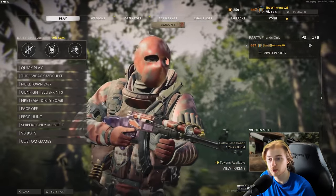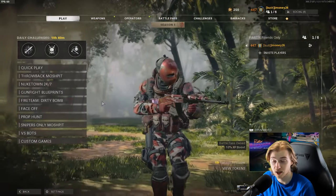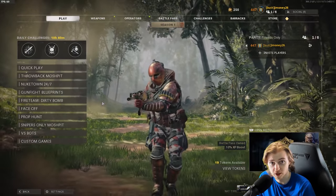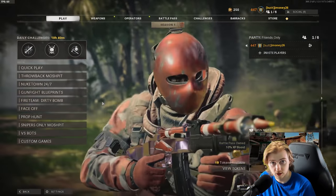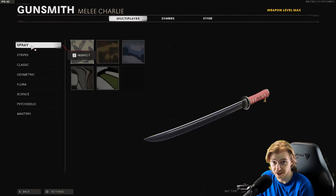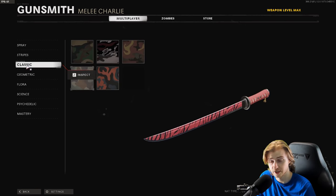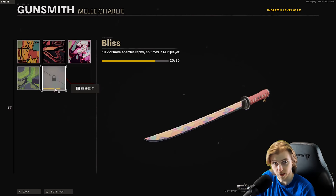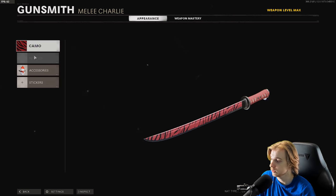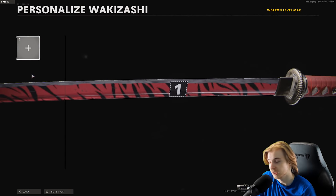We have one weapon left, which is the sword. I just completed the sledgehammer — recording both on the same day. I'm trying to get everything done before Season 2 so we have a clean slate for the new weapons. Here's my current camo progress with the sword: spray is done, stripes is done, classic is done. For geometric, floor is almost done, and we're getting close on science and psychedelic. For attachments, we have a little snowman accessory — keeps us frosty. No stickers today; it kind of ruins the aesthetic of the sword.